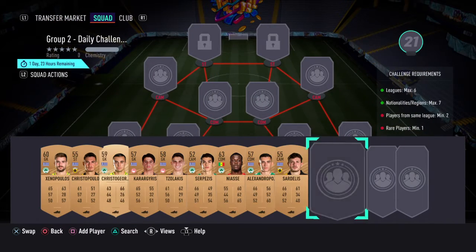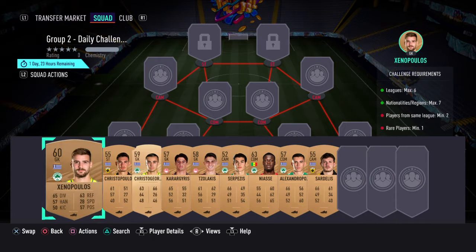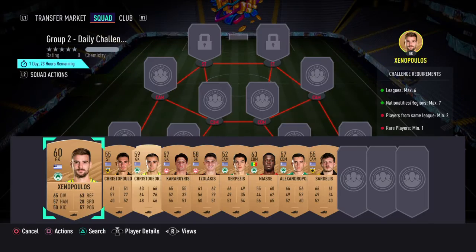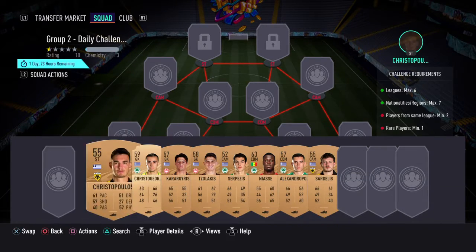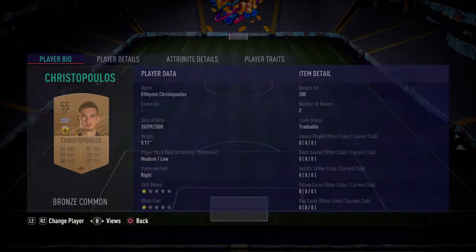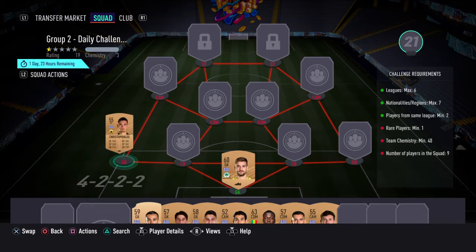These are the nine players we went for, all playing that league. In gold, we've got Xenopoulos, just him in gold. All bought for 200, by the way, apart from the bronze rare which is bought for 300. At left back we have Christopopoulos.